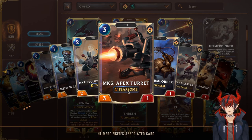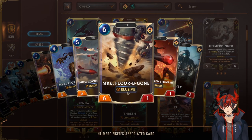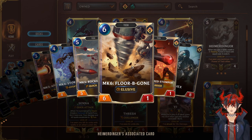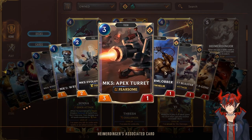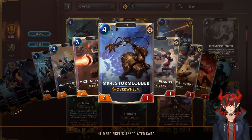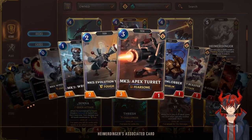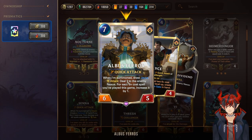Heimerdinger generates a turret for each spell you cast at different cost amounts. Cast Mystic Shot — get a Tough turret. Cast Flash of Brilliance — get a Fearsome turret. Cast a six-cost spell — get an Elusive turret. With the Hex Deck Handler buff, that's a 7/2 Elusive which is kind of hard to deal with. Play multiple and you can kind of win the game. That's one of our win conditions: using turrets as pressure, summoning them as annoying units with keywords. Albus again tutors Jace and deals direct nexus damage as a pseudo-finisher.